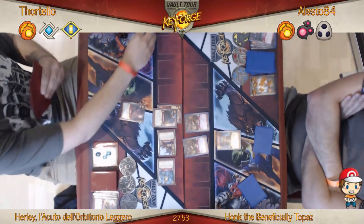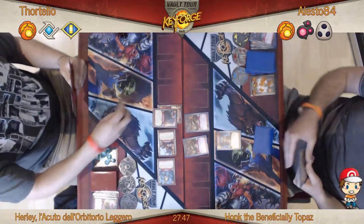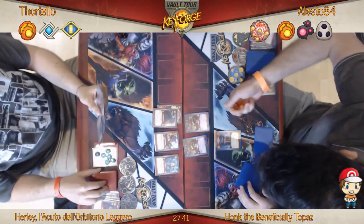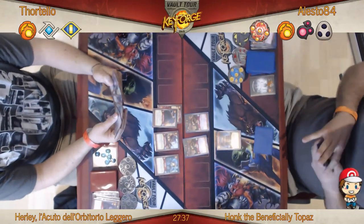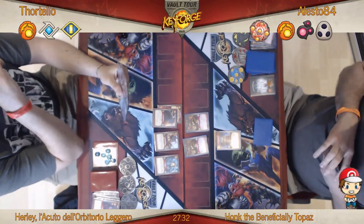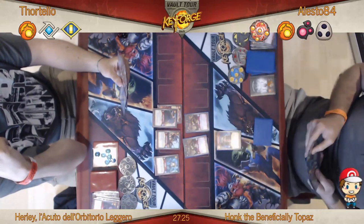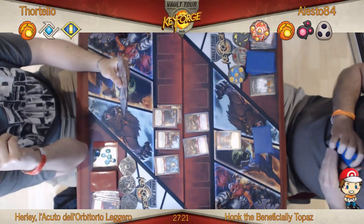Fortello goes Brobnar, gets himself down a Bingle Bang Bang and a Groggins — Groggins is eight power. He's actually got enough creatures down now that he can Might Makes Right; he's got 26 power in total. So if he can find his Might Makes Right, he can forge a key at no cost next turn. Having Lollop the Titanic with Blood of Titans and a Might Makes Right — that's a pretty nice combo to have in a deck.